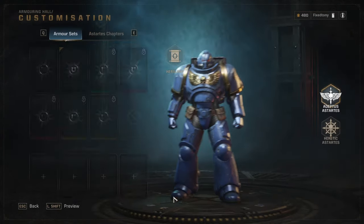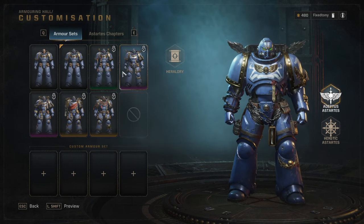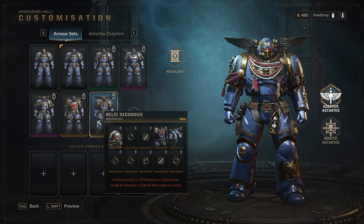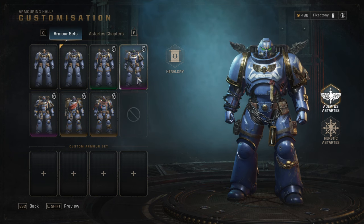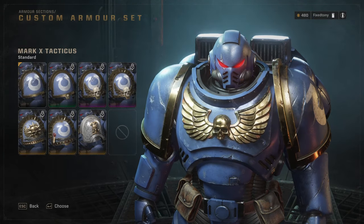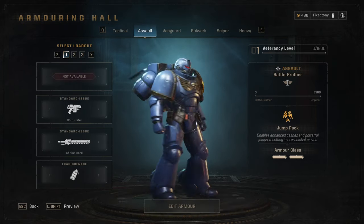The Assault class looks pretty cool — the skulls in the back are pretty metal. There's going to be a lot of skulls and chains in this game. I really like the Assault Intercessors. It's funny that they didn't use the actual unit names; Tacticals kind of makes sense as their old name, but these would be Assault Intercessors. The Vanguard would be using Phobos armor, and the Bulwark would be the Veterans slash Blade Guard. I've been wanting to buy the Sniper models for a while. The Heavy armor is so cool — they're my favorite.